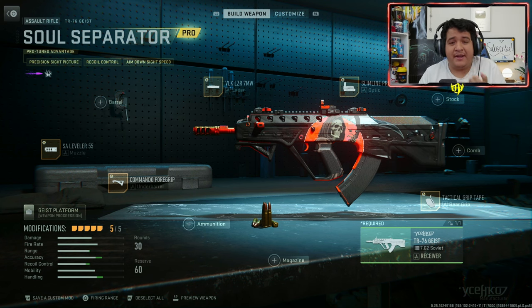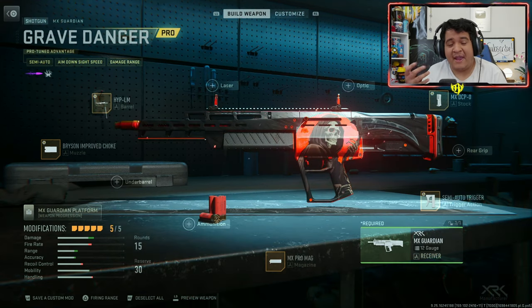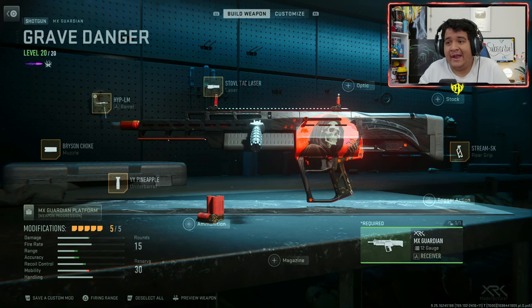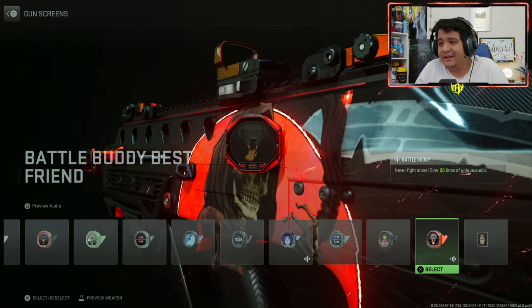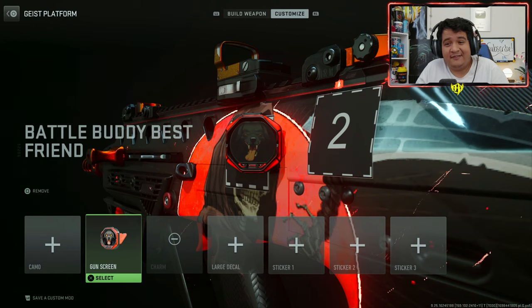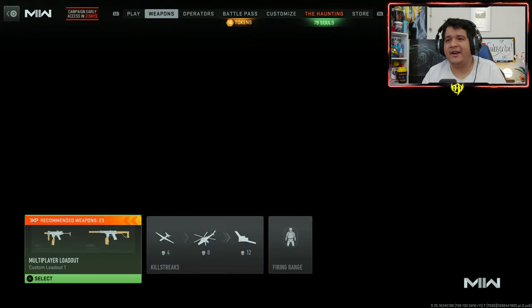Now we're going to see how the guns look with their meta class setups for Multiplayer. Here are the base blueprint attachments for the Soul Separator TR-76 Geist, and here are the meta attachments for the TR-76 Geist. You're not going to lose too much of the look — it's going to look great with anything. Here are the base blueprint attachments for the Grave Danger MX Guardian, and here are the meta attachments. You can pretty much change to the meta class setup and it'll look pretty nice. And don't forget, if you want to have that annoying dog that you get with this bundle, you gotta go to Gun Screen and then put him on, which is pretty insane. And of course, we got Ghost looking pretty fresh with his finisher as well — we'll show that off in-game.